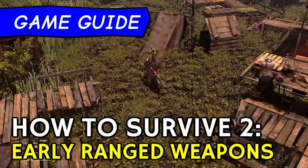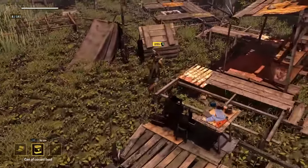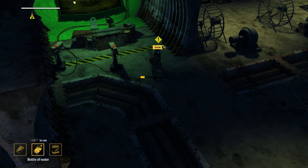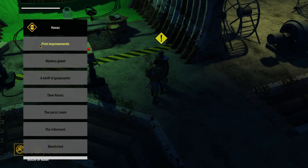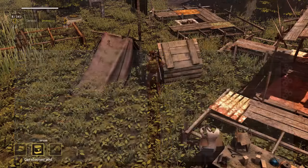Hello, this is Jamie from RandomiseUser.com with a How to Survive 2 Beginners guide on how to make basic bows, arrows, guns and ammo. To make full use of this guide make sure you've completed the first few missions up to at least a Whiff of Gunpowder. You should also have built your trunk to start off your camp, which the early quests guide you into doing.